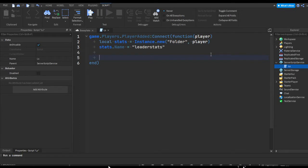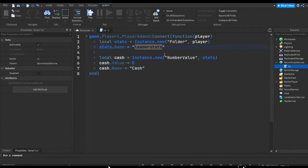Now we're going to create a currency to demonstrate the reward. So let's do local cache = Instance.new('NumberValue'), put it in our stats folder, give it a default value of zero, and rename it to 'cache'. So we create a new NumberValue, put it inside the leaderstats folder, set its default value to zero — which is a property inside the NumberValue — then change its name to cache.